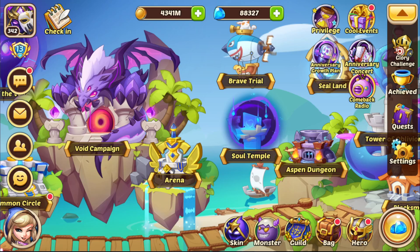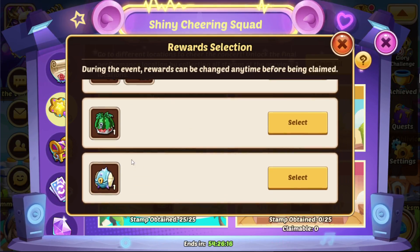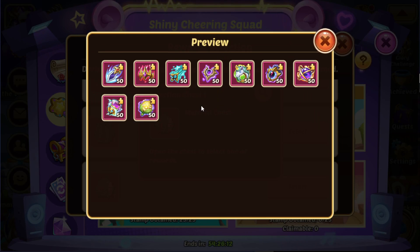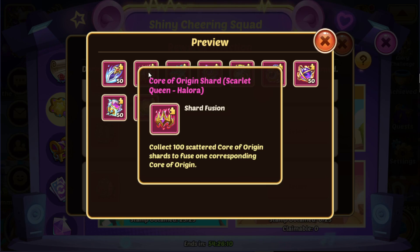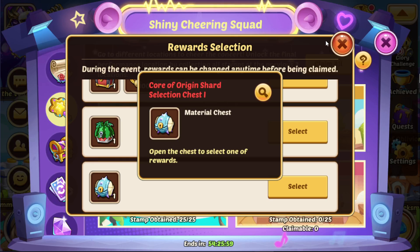The same goes for cores — core selection chests are available as well. One important note: the core selection chest here is only half a core. It says so in the text, but it's not obvious — it requires 100 scattered core of origin charts and only contains 50. So you will need two of those chests to actually get one core. Keep that in mind.